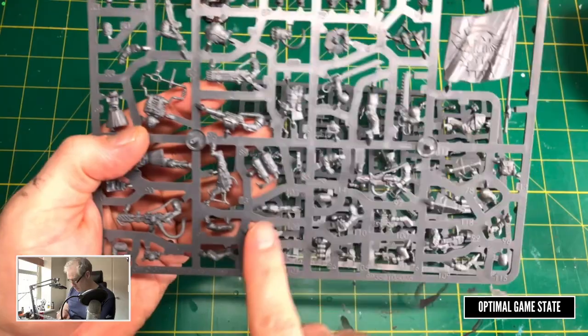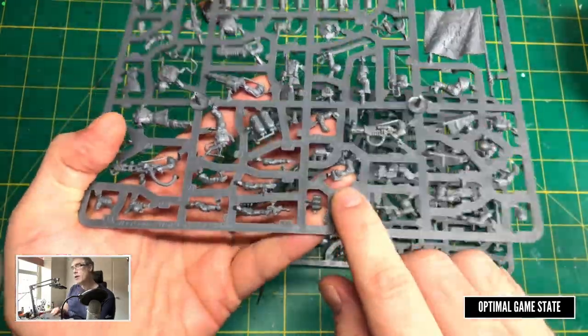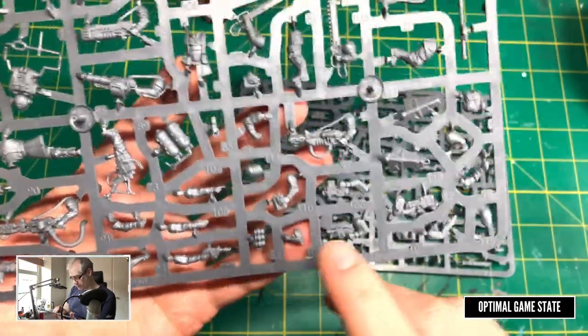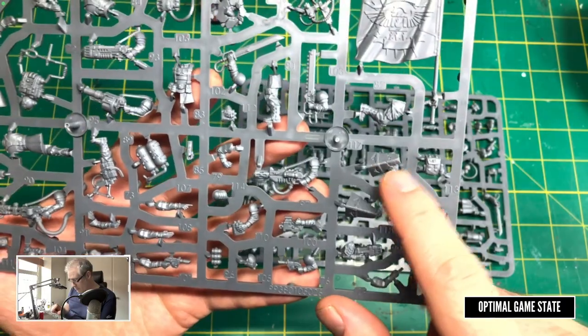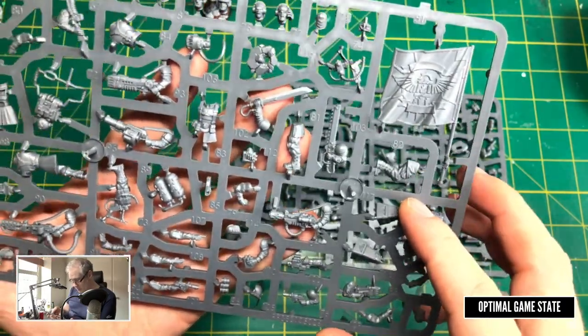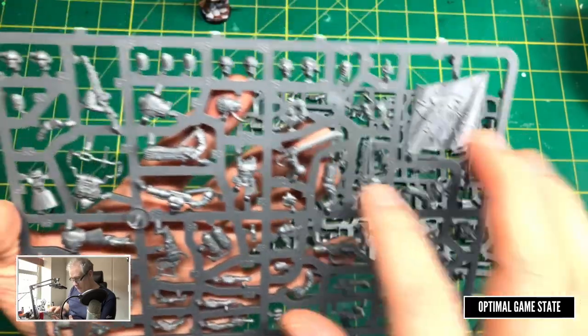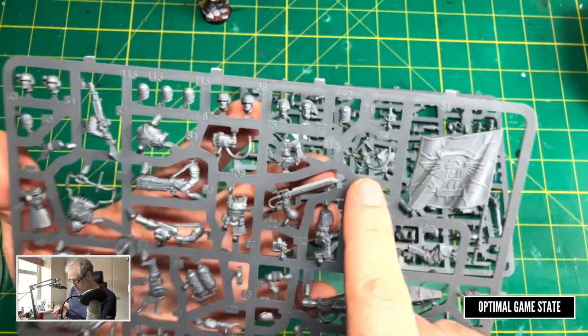We've got binoculars here, so we'll be using those for the spotter. There's also a power fist — not going to need that — and some cool head options.